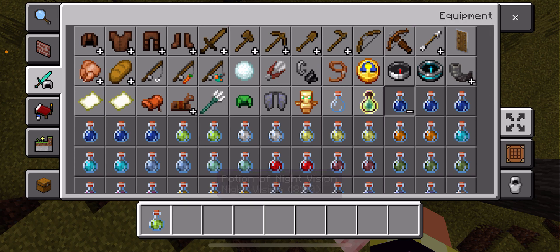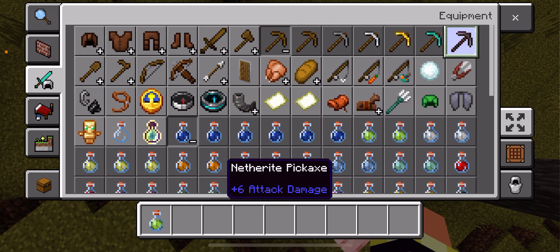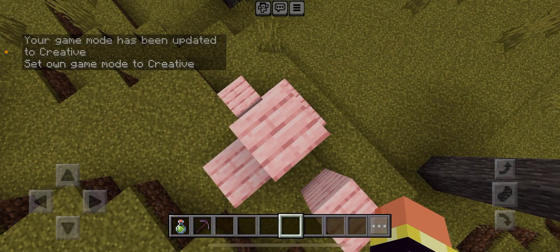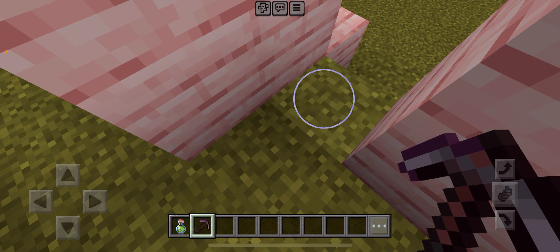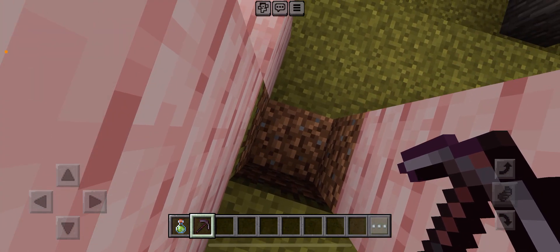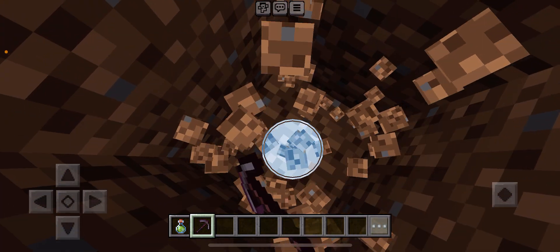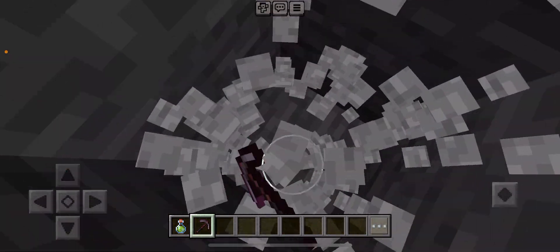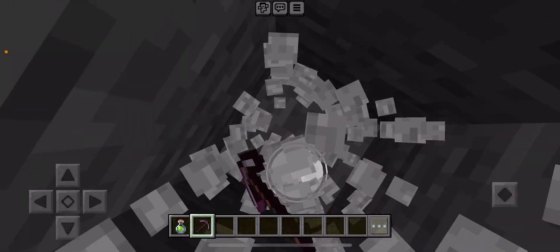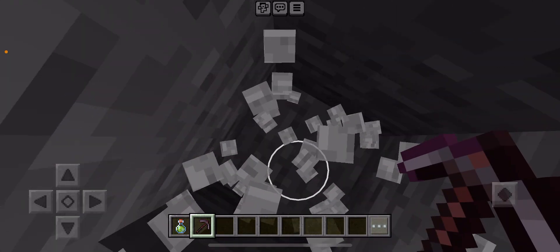Okay, what we're going to do is get some night vision potions right here. Get a pickaxe. I'm going to dig right in between this and my crafting table. Let's see if this pack is a lost cause or if it really delivers.